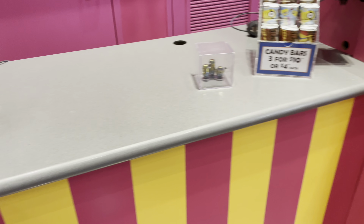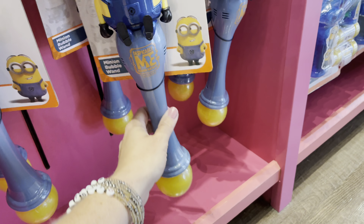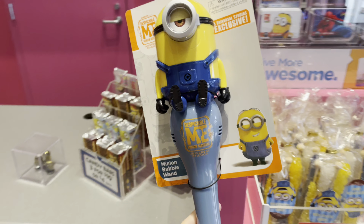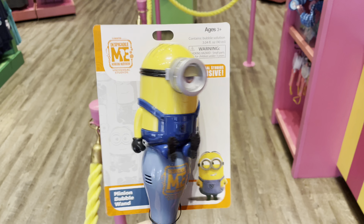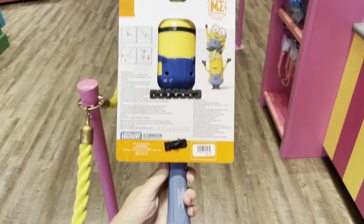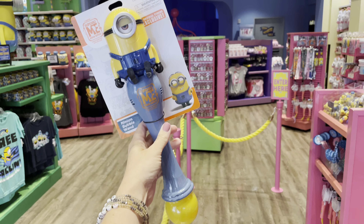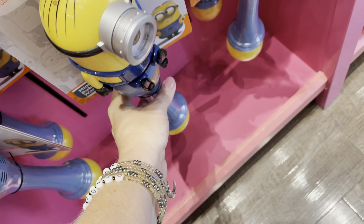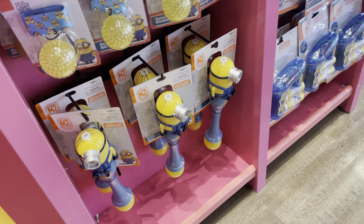Over in Super Silly Fun Stuff and at most of the merchandise carts around the park, you can now find a Minion bubble wand. It lights up and blows bubbles. It's $27 and it's a Universal Studios exclusive. Pro tip: bring extra bubbles from home — or you can buy extra bubbles here for $2.